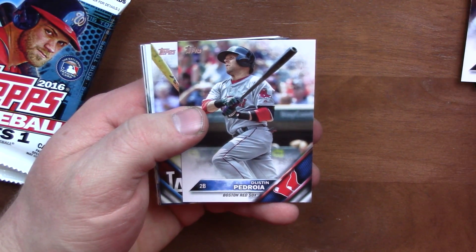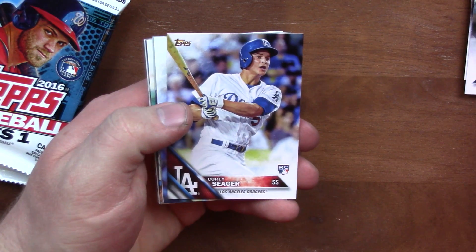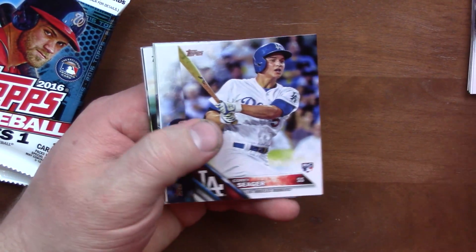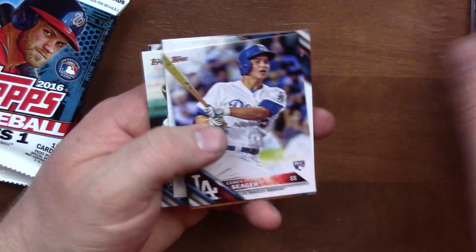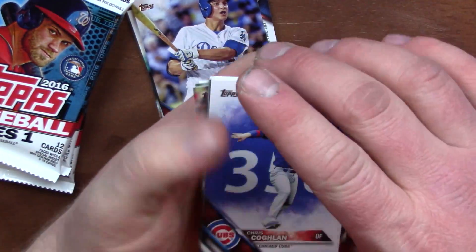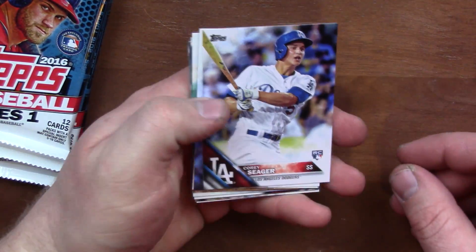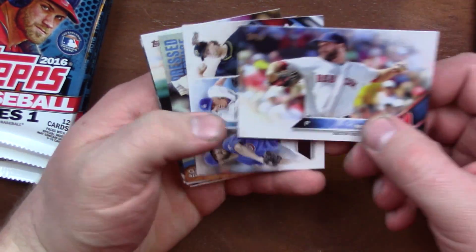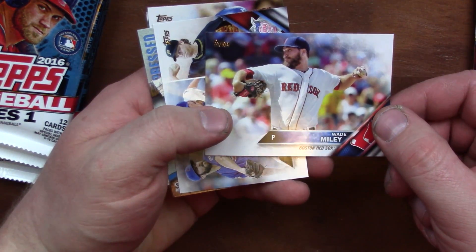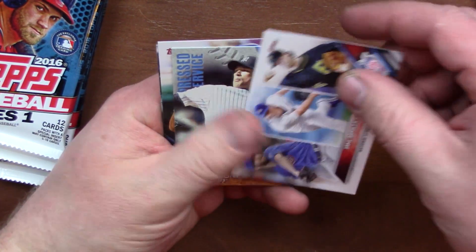Coco Crisp. Dustin Pedroia. Corey Seager Rookie. None of these honestly look quite as good as that first pack. Maybe it's just the coloring — I really like that one. Let's get back to this pack. Corey Seager, like I said. Wade Miley. These are borderless cards too, kind of cool. And what do we got here?